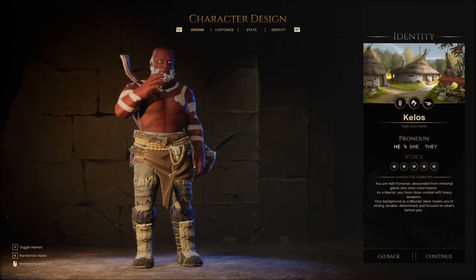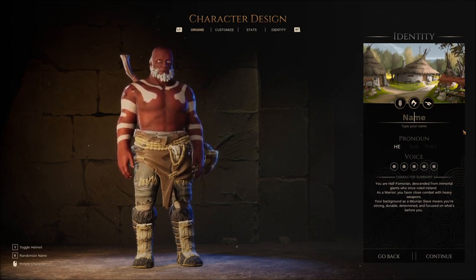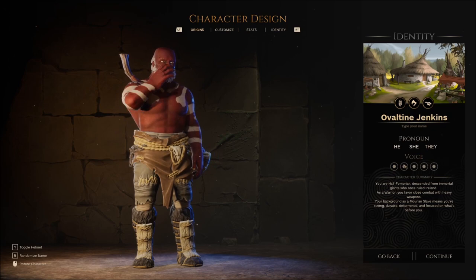He, she, they — interesting pronouns there. Our name is not Kelos. It's Kellogg. I can spell. No. It's Kelly. No. Who are we going to make this individual? I think if I were to pick a name, we're going to go with a Gus name because it's just good. We're going to call him Ovaltine Jenkins with a J. There you go — Ovaltine Jenkins. I'm sure that's how you spell it. I have no idea.